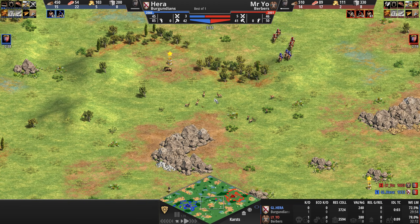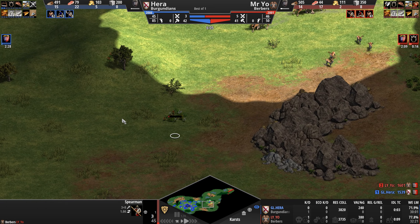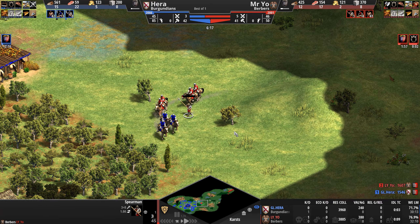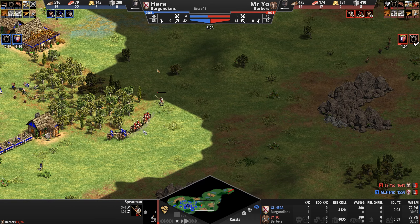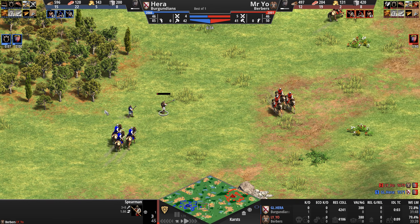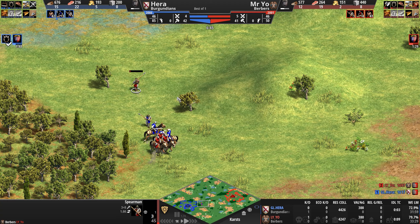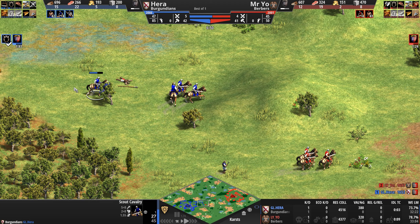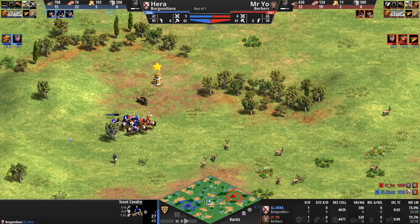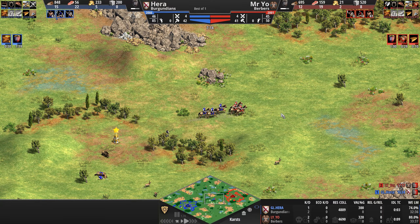Hera is heading south, knowing there's a very weak spearman somewhere nearby. He'll take 18 HP in damage but — you gotta risk it for that biscuit. Hera chases with the spearmen and does take 18 HP of damage on one scout, which is not the end of the world. Hera usually likes to send his injured scouts out to scout around the map, and Mysterio takes a 2-to-1 kill lead, having killed a scout.